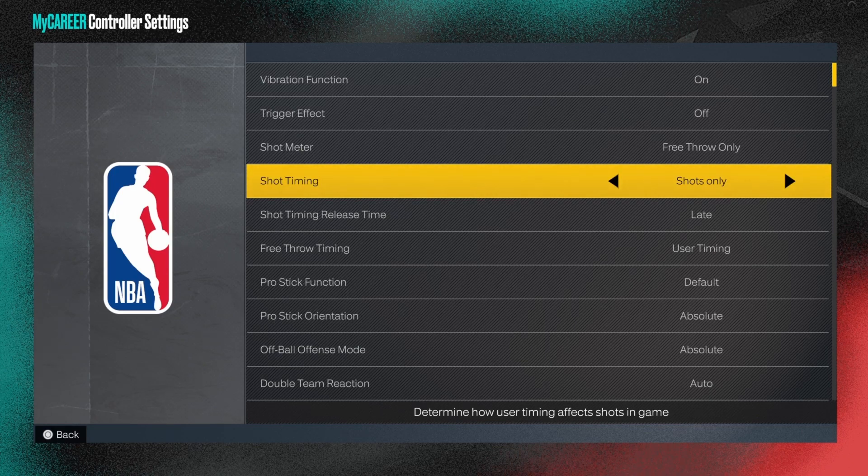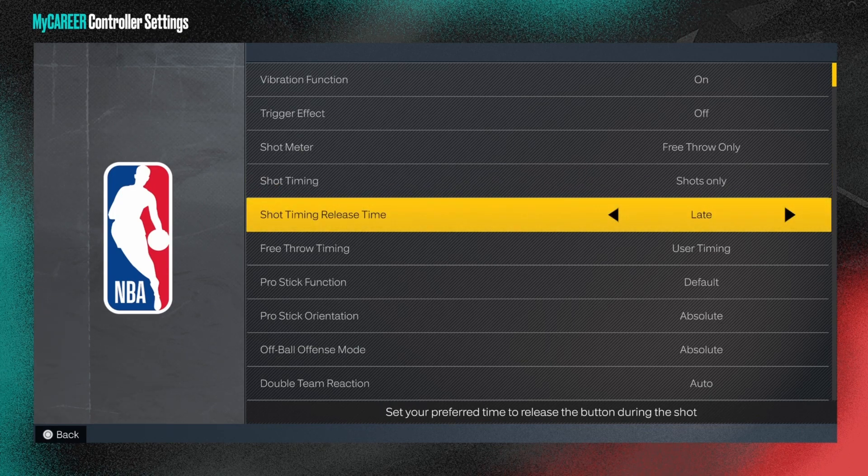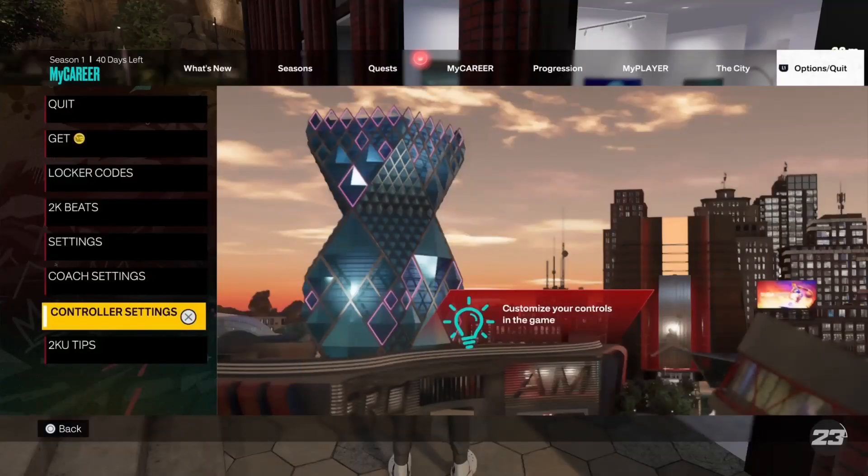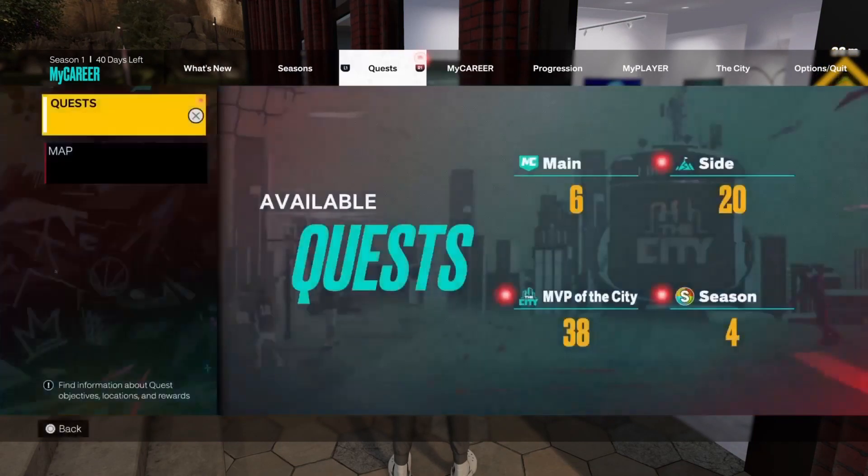The shot timer release will always default to late, but I feel like the best is early. You can go very early if you want your jump shot really quick, but early is probably the best. If you want a slow jump shot you can go late or very late. I also have the pro stick on dribble moves so when I flick up it doesn't accidentally shoot — I'm a lock so I'm not dribbling much, and I just don't like flicking up and having it shoot.